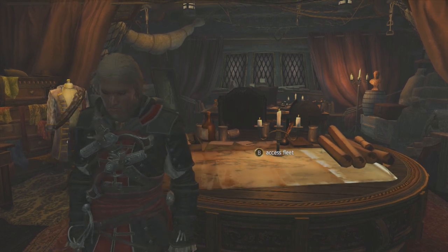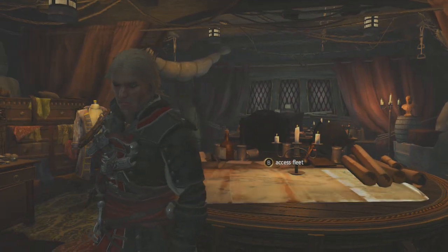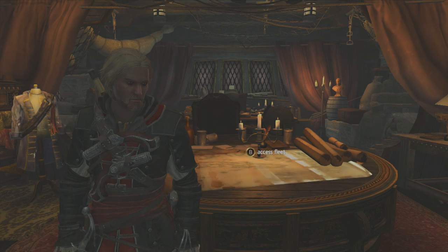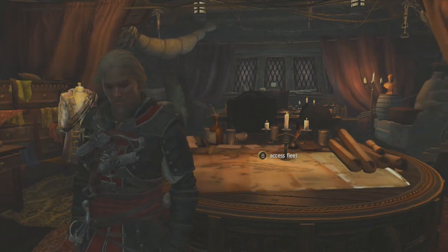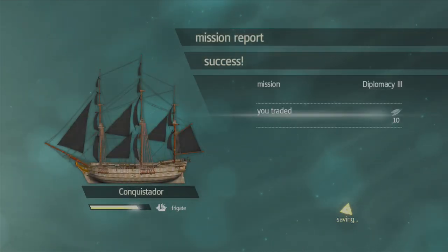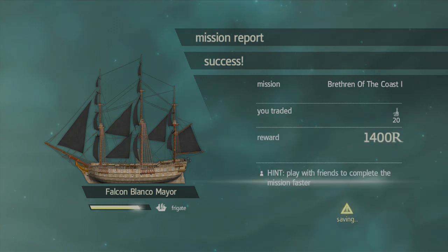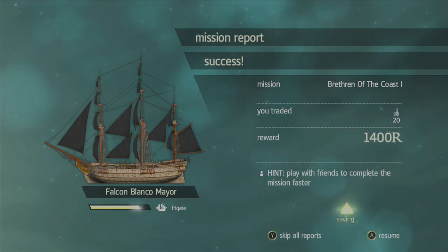As you notice, I am in the captain's quarters on the Jackdaw, so I'm going to go ahead and access my fleet. At the very beginning, there's no actual tutorial for this, so it's a little confusing. As you can see here, I'm receiving mission reports — basically all of the ships that I had sent out on missions before.